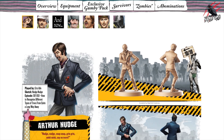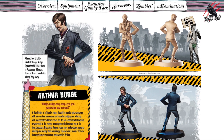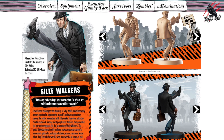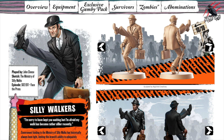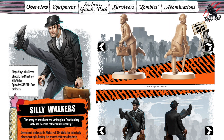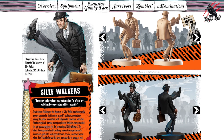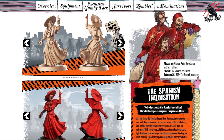Let's have a look at all the different models included, starting with Arthur. The images we're looking at are digital rendered images, so they're not quite what we'll see when we get the actual models — usually these are crisper than the models themselves, but the character comes through and you get the detail on the faces. Here's another one, the Silly Walker — not just one, you get all the Silly Walkers. There's a load of miniatures: 21 in total, with six survivors, seven zombies, and eight abominations.